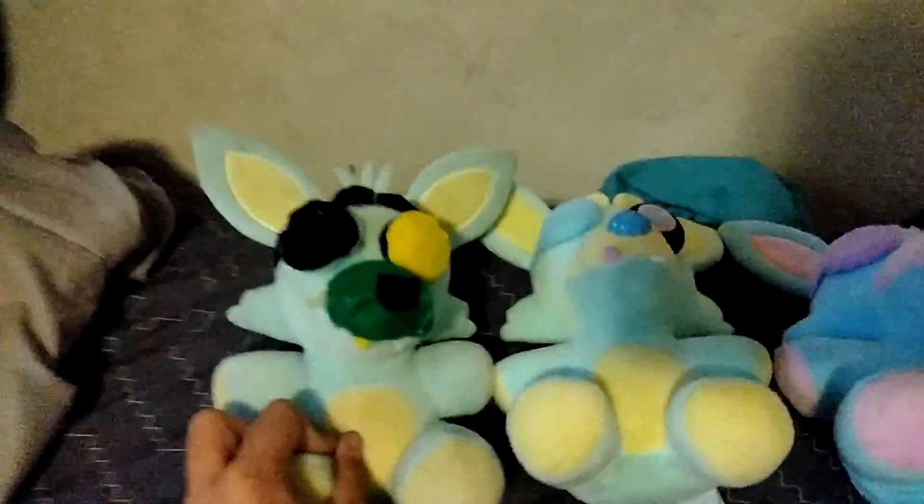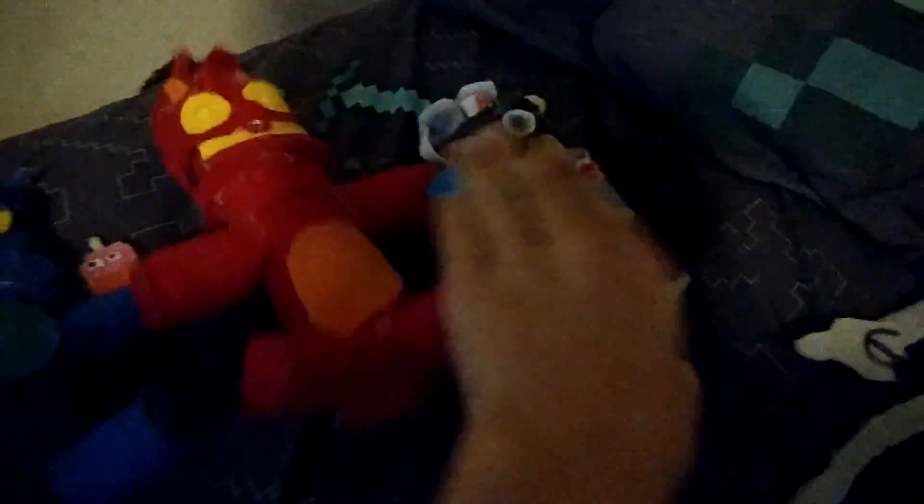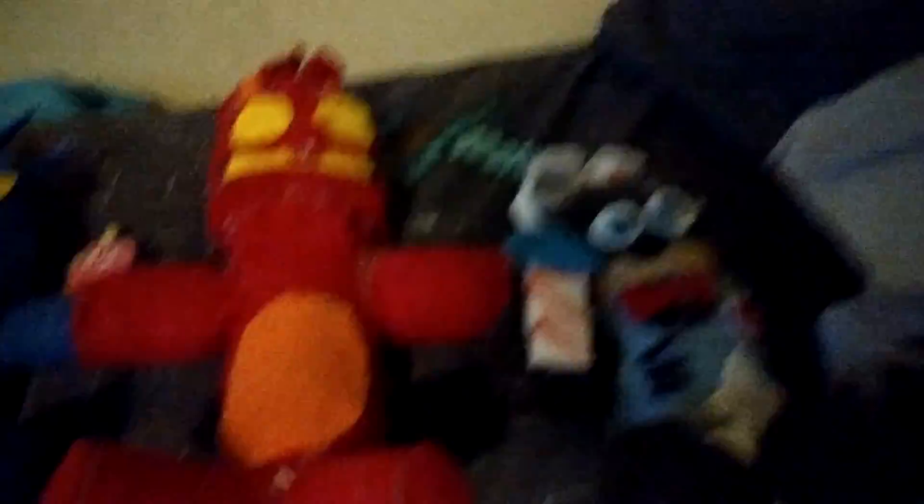Now for the FNAF AR plushies. We have two Blacklight Easter plushies, and a Toxic Foxy I made out of one of those Blacklight Easter plushies. This one I made custom from scratch — it is Highscore Toy Chica. And Firework Freddy, whose firework is on backwards. Next is Flamethrower Endo — I made an endoskeleton, put Velcro on his back, on his hand, and on both sides of his head, so you can attach a Flamethrower and a mask to him. That's all the FNAF AR plushies.